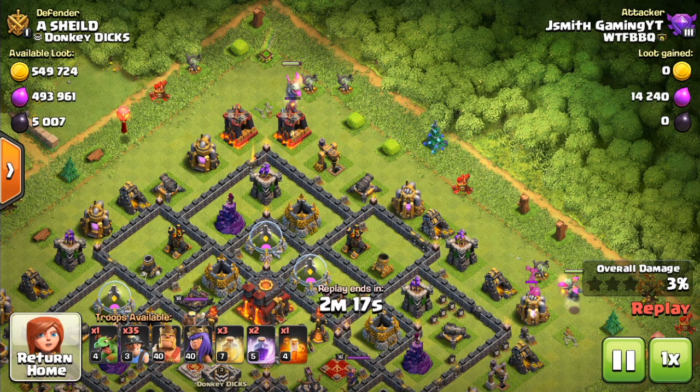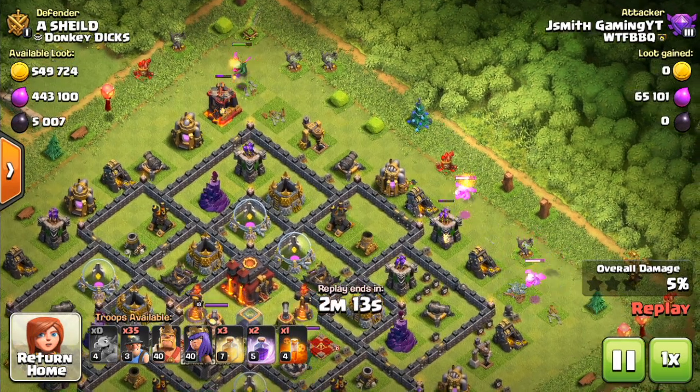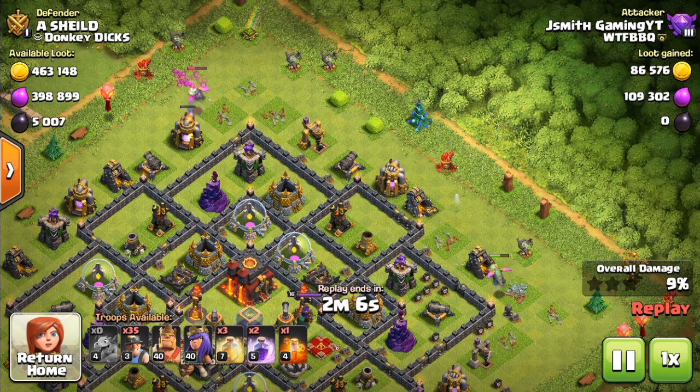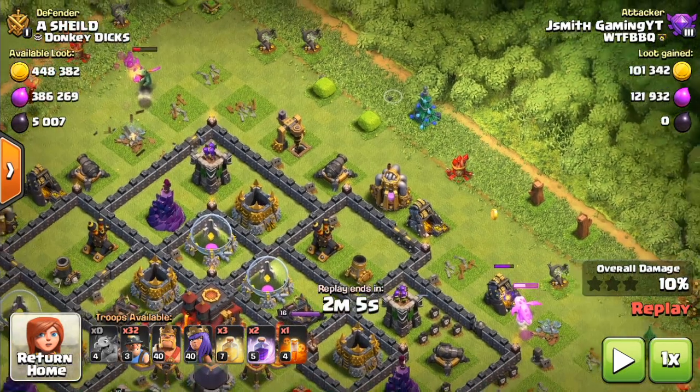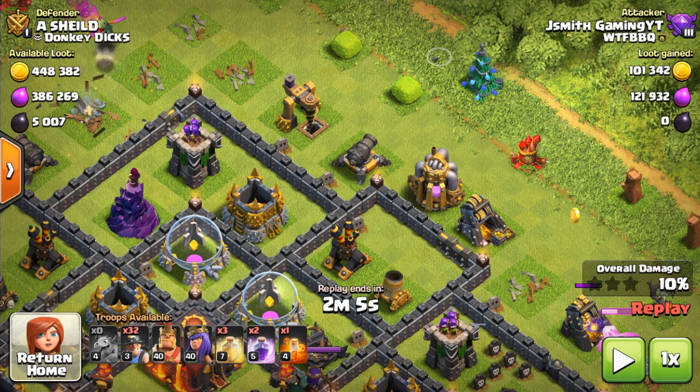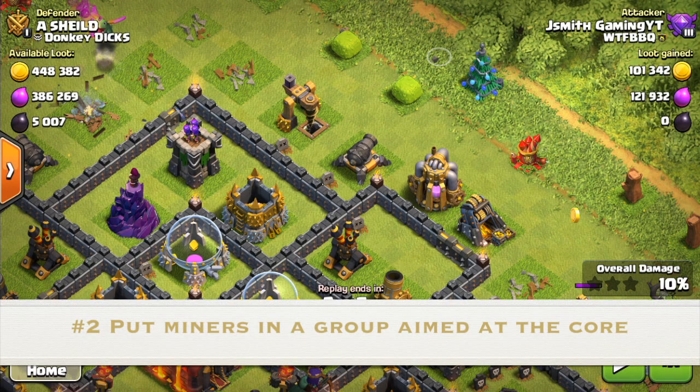Step number one in this entire raid is the funneling portion. Baby dragons are so good at funneling — they're my favorite troops to actually create a funnel with. I chose to have three just because sometimes a baby dragon will get hit by an air mine or there's too many point defenses, and it never hurts to just have a backup. As you create that funnel, you want to create a clear path for the miners to enter the base as a group.